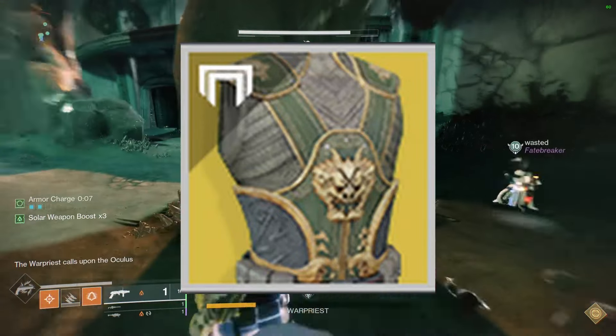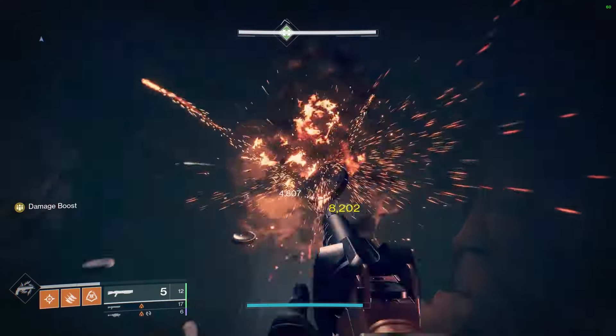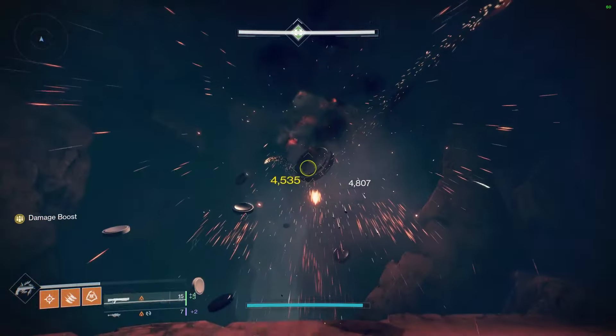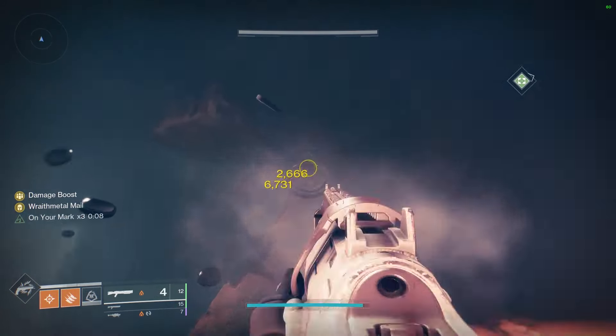Today we're going to be looking at some of the most powerful weapon DPS in the game, and this is pretty much all going to be done using Hunter. This season Celestial Nighthawk got a very big buff, and it is actually the highest one-off super damage there is now.